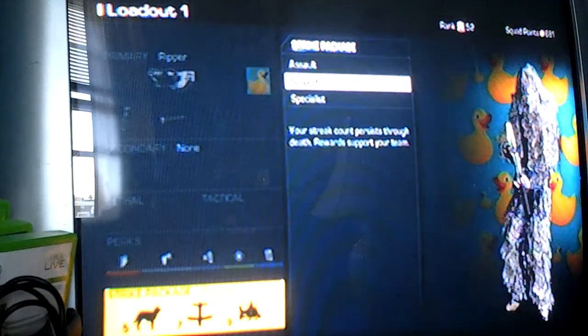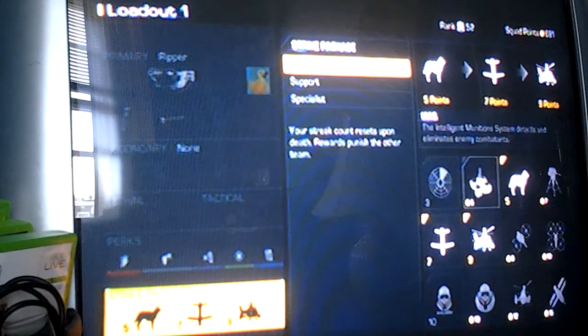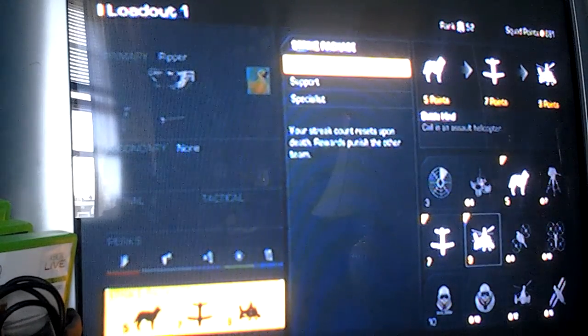For strike packages, you can use Support because the Ripper has an SMG mode, or you can use Assault. I use Assault — I use the Guard Dog, Trinity Rocket, and the Battle Hind.